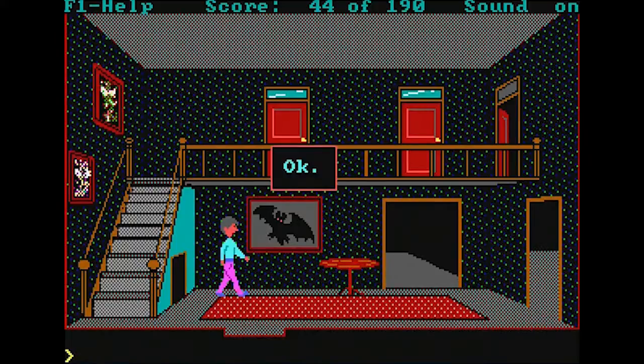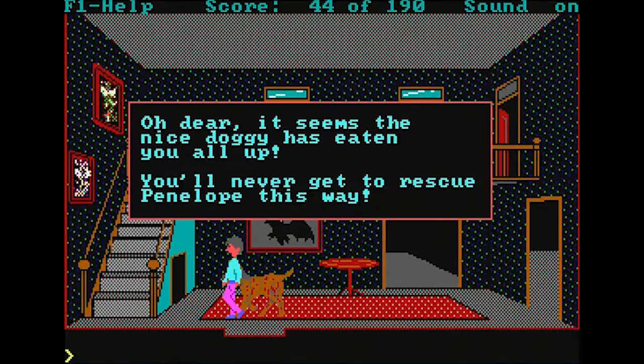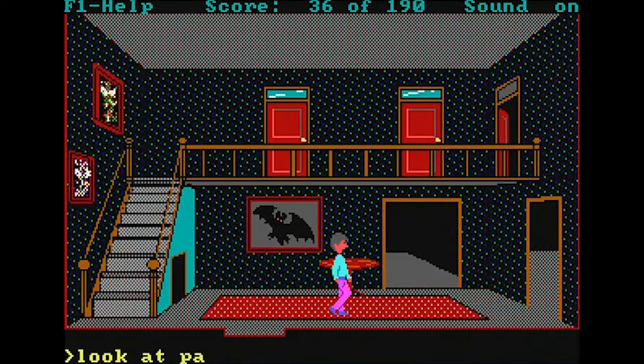Let's try blowing the whistle just for kicks. Nothing seems to happen — maybe it's one of those dog whistles only dogs can hear. And they're giving us a clue! Oh god, a dog ate us — 'Seems a nice doggy has eaten you all up. You'll never get to rescue Penelope this way.' We died from blowing a whistle. Alright, so: take candle, take knife, take whistle — pro tip: do not blow the whistle for fun.